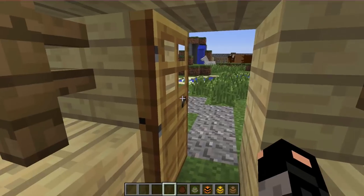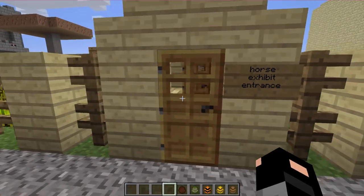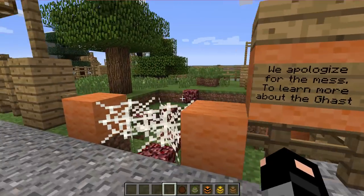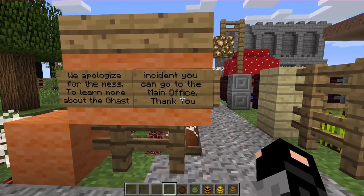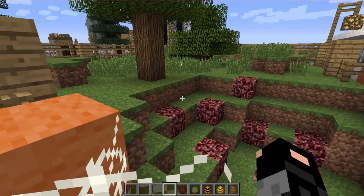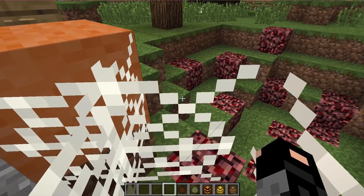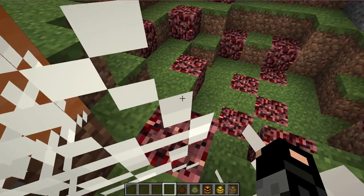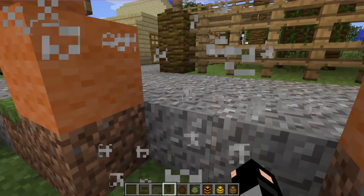Let's quickly leave this area. You always have to be careful — you can never leave a door open. If you leave a door open, something could escape. There's a sign: since we apologize for the ghast incident, can you go to the main office? Because this area no longer has a ghast, I'm going to go inside this area and basically set up a pen for the bears. So I'm going to get rid of these old items because we can no longer use them.